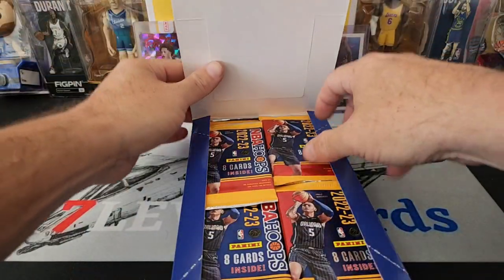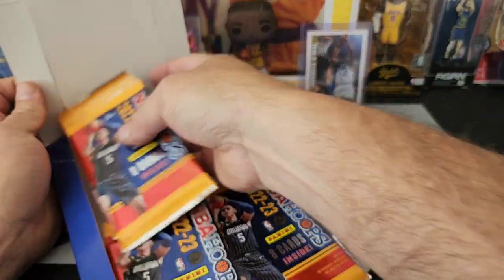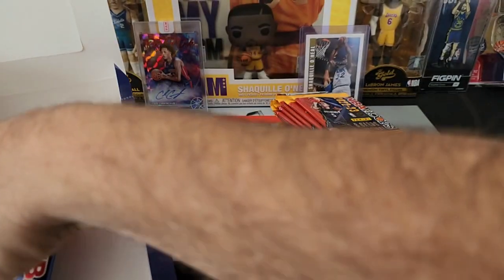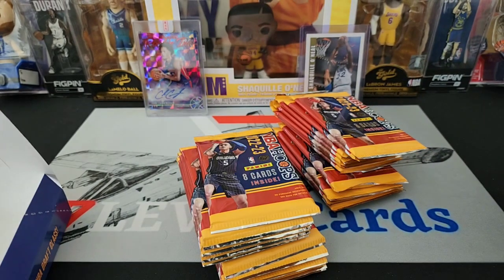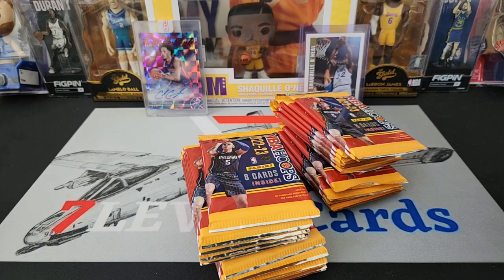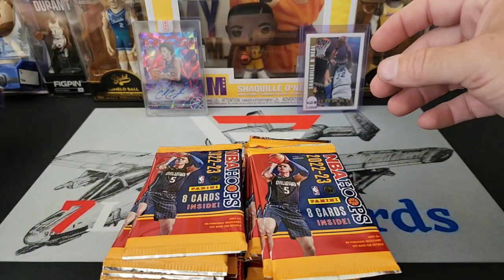So we get 8 cards per pack, 24 packs per box, looking for silvers, looking for that new Gravity insert. Players we are looking for — Paolo, for my number 2 pick team, the Orlando Magic.